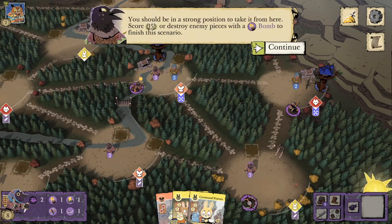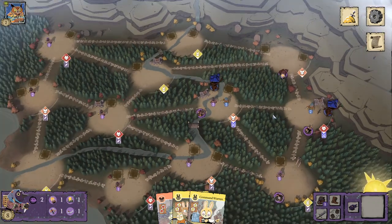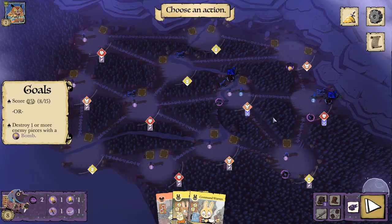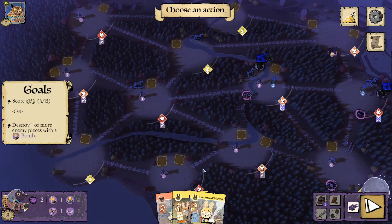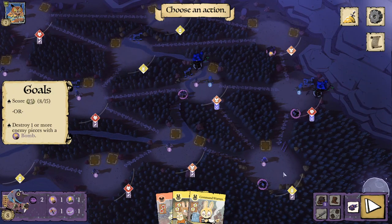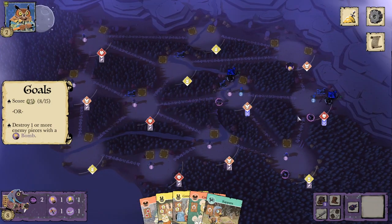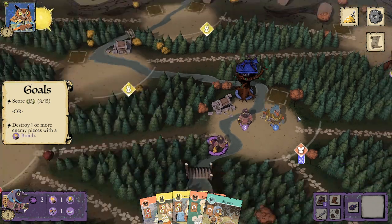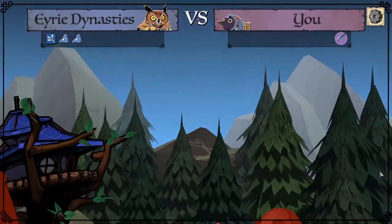You should be in a strong position to take it from here. Score 15 points or destroy enemy pieces with a bomb to finish this scenario. We've got plots in two mouse, one rabbit, one fox. I think we're going to skip exert and take our cards here — not very good ones, unfortunately. We need to destroy enemy pieces with a bomb. What are the odds the Eerie move into that clearing next turn?